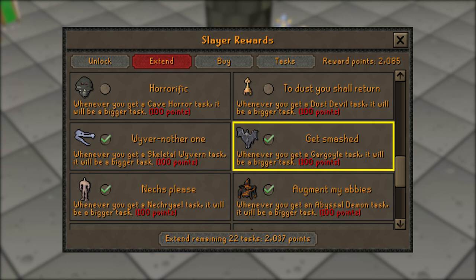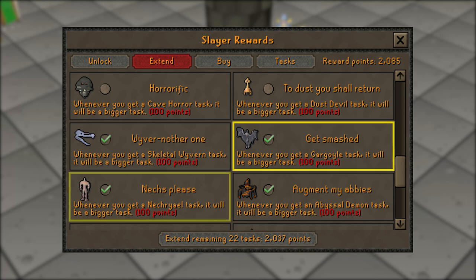Next one is going to be 'Get Smashed', and this will extend your gargoyle tasks. They are pretty AFK and you can make a decent chunk of change here even killing the normal ones, but if you want to step it up you can see somewhere between 1 and 1.2 million per hour at Dusk and Dawn.